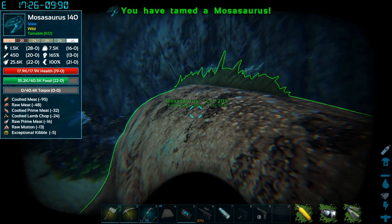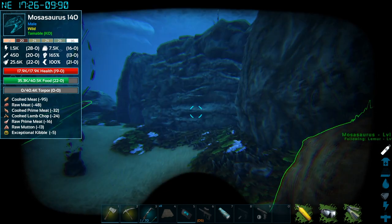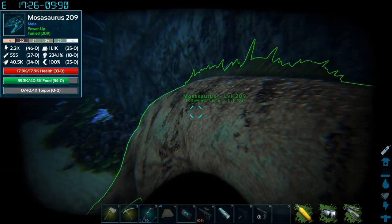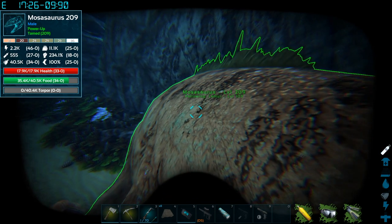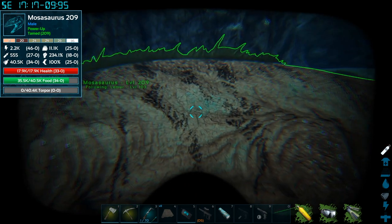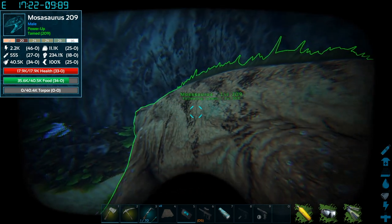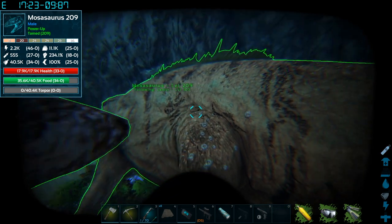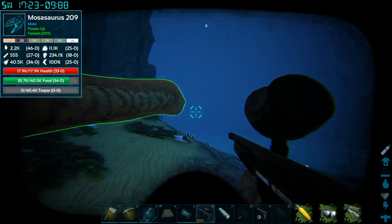And there we have it — we now have a Mosasaurus! That was a level 130 that we just tamed. It's got really good stamina — 46 stamina points — which is fantastic. It's got 33 health and only 18 melee, so the melee is low, but it's a good health Mosasaurus. We'll put a lot of points into its health, maybe some damage, since the melee is going to be lacking.